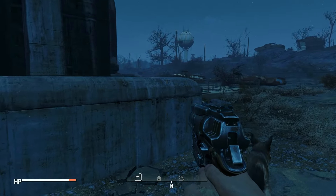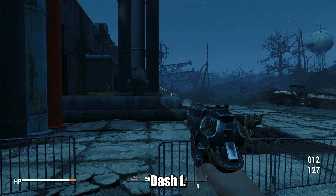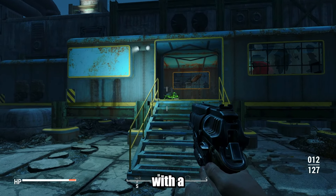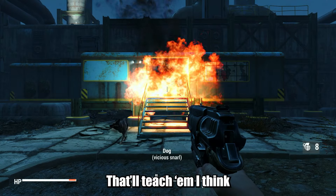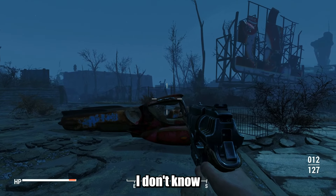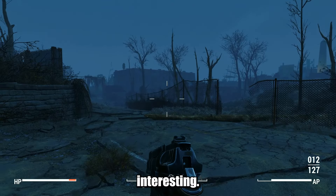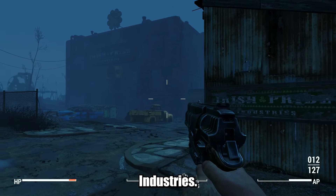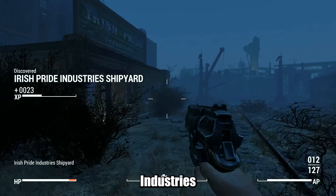I'm very curious about the four-leaf clover — I don't know if I've ever noticed that before, although it looks like there might be a four-leaf clover-like sign right there. Getting closer now — it looks like it's this building: Irish Pride Industries. I don't know if I've been here before, or if I have I don't remember it. Irish Pride Industries Shipyard. There's a little door right here and it literally loads you straight into it.